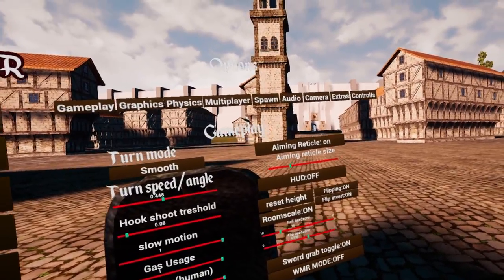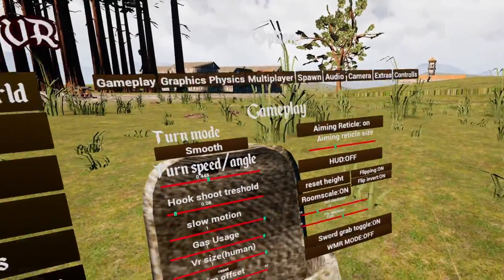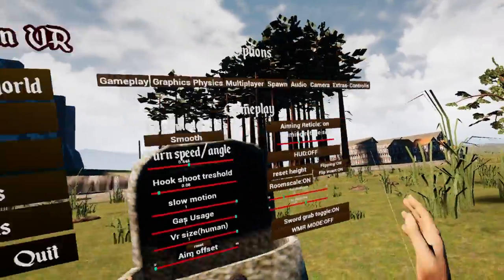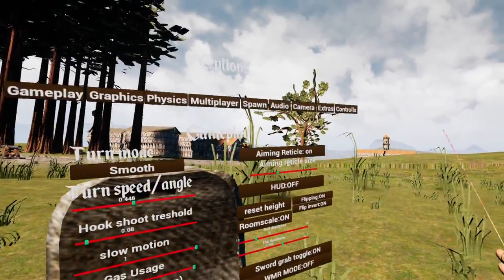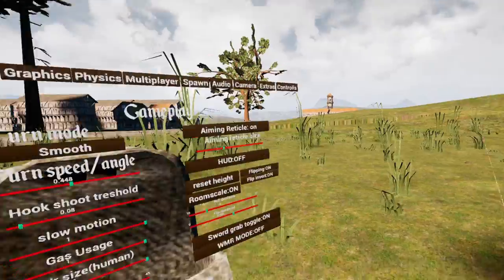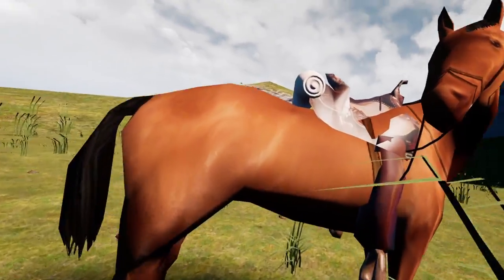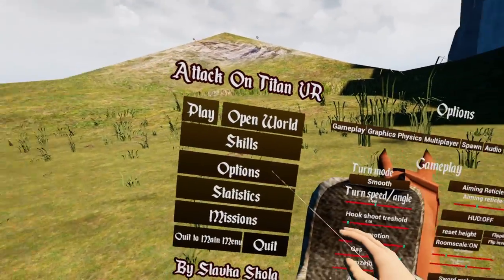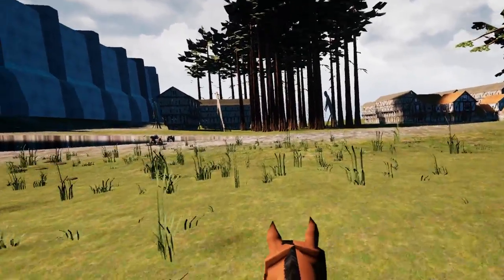Now let's go over sword grab toggle. This toggles grip for everything — grabbing your sword, getting on a horse, climbing a building. When you turn this off, you have to hold your grip to grab your sword or get on the horse. If you're using Oculus controllers, you can turn this on or off. However, if you're not, you'll need to do a grip check. If hitting the grip button doesn't make your hand grip, you're going to have to turn this on. For example, if you get on a horse, hold the grip buttons, swing your arms, but the horse doesn't move — turn this on. Make sure you do a grip check; I prefer it turned on.